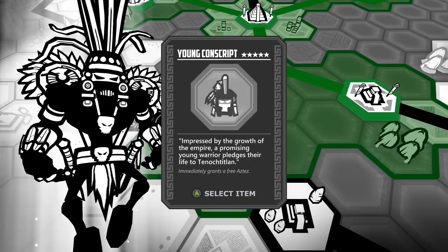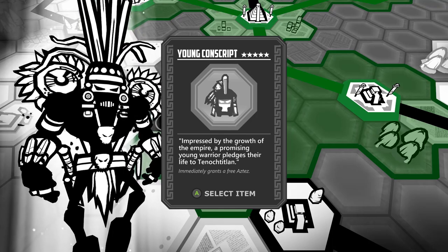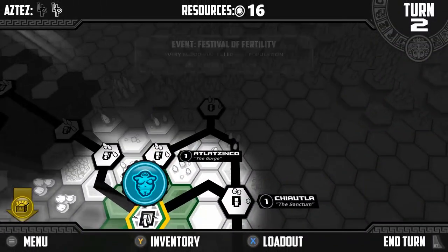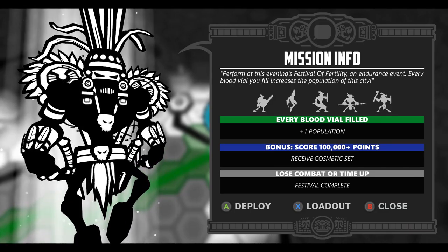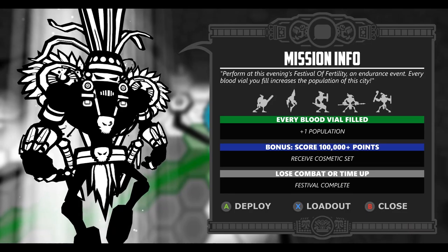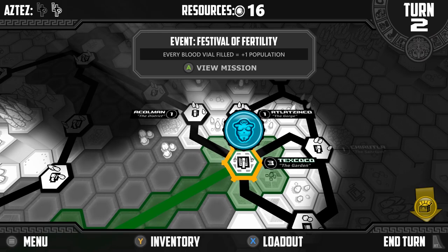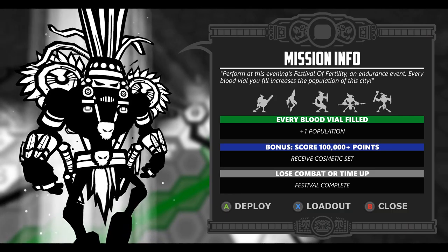We got the young conscript — impressed by the growth of the Empire, the promising young warrior pledges their life to Tenochtitlan. And that's set immediately, so we should be able to do a second thing here. Looks like we can — yes, we can! We have to receive a cosmetic set reward if we get 10,000 plus points. Every blood vial filled gives plus one population, so here we're trying to collect as much blood as possible while beating guys up. There's a lot of variety here.